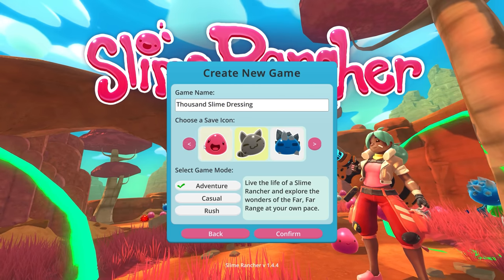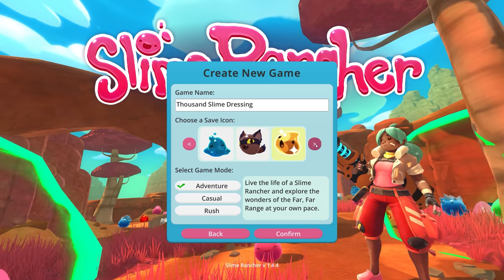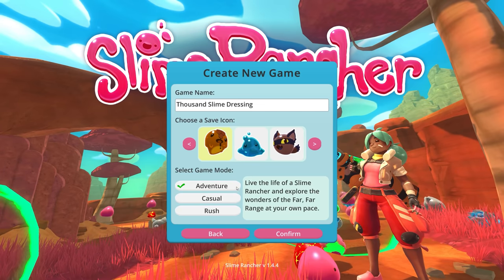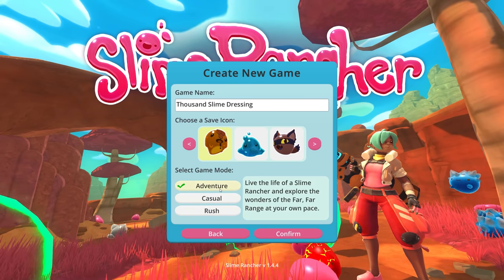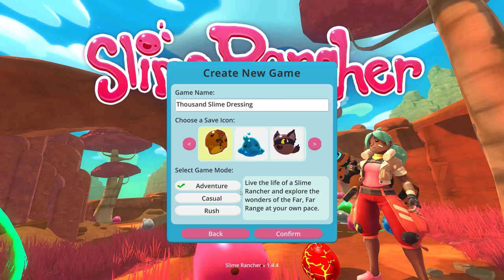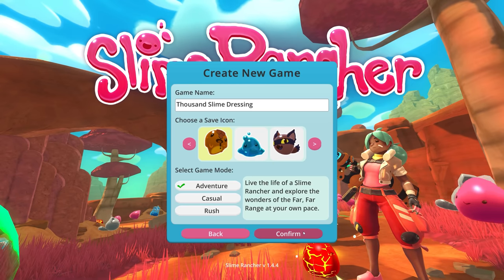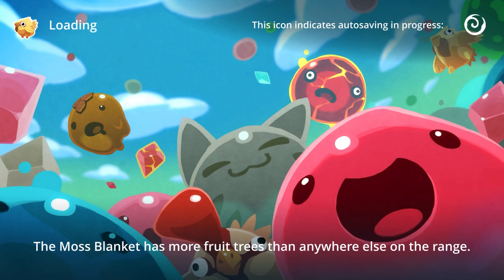Now we can choose the save icon. We had the regular pink one beforehand. Maybe we should do the Honey Slime right here, just because it kind of looks like syrup. Let's select the Honey Slime for this one. We'll go with Adventure Mode — live the life of a Slime Rancher and explore the wonders of the Far, Far Range at your own pace. Let's confirm and jump into our very first modded series of Slime Rancher.